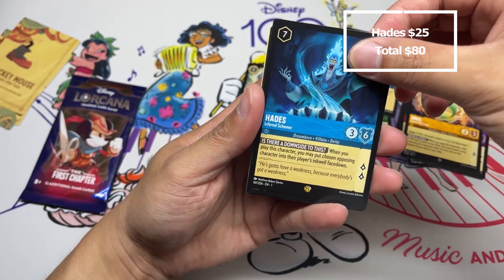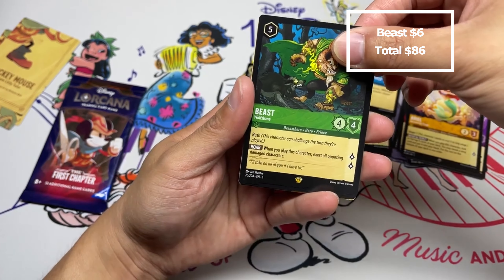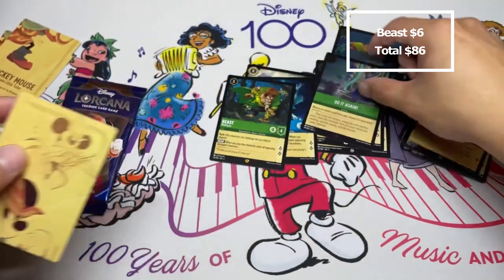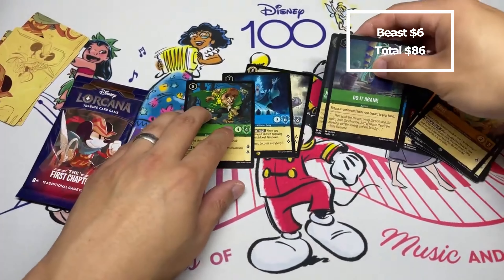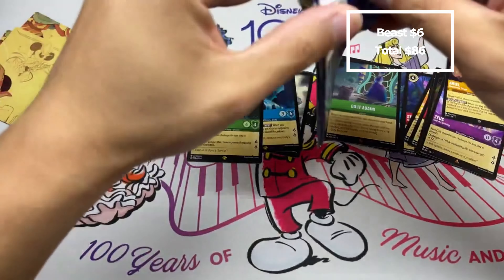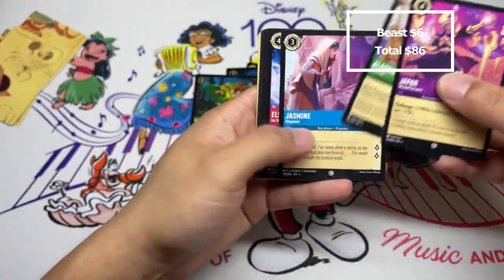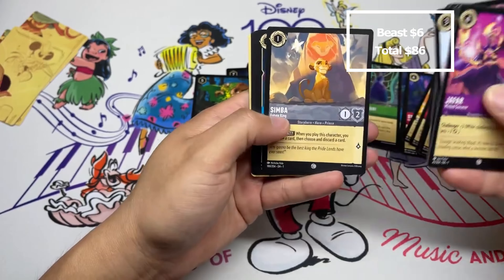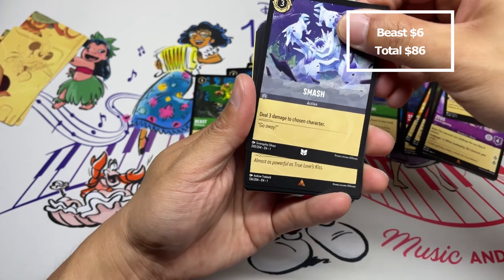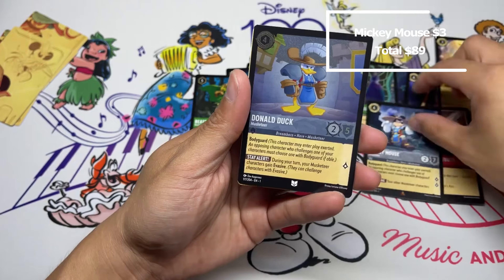Hades — amazing — and another one: Beast. Can we do three legendaries? A rare — let's take it. Last pack: maybe not the best foil row there. That said, three legendaries total but a lot of uninkable here. Also Jafar, Aladdin, Jasmine, Elsa, Healing Glow, Simba, Eye of the Fates, Maximus Smash, Sword of Truth, Mickey Mouse Musketeer, and a foil Donald Duck Musketeer.